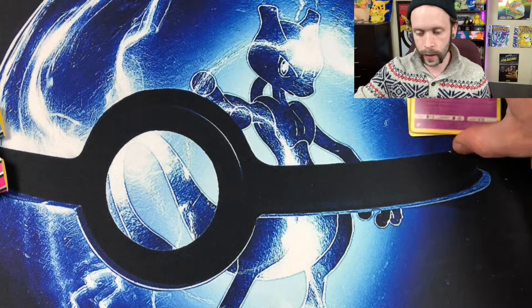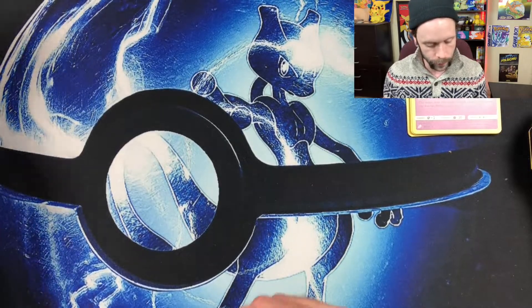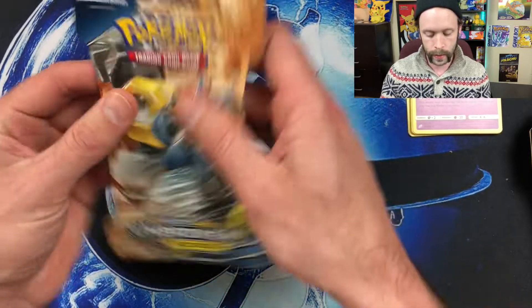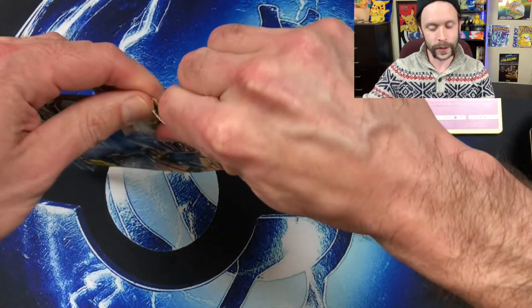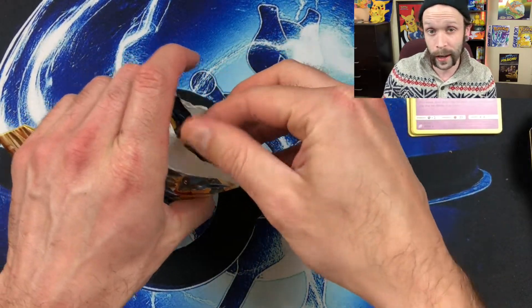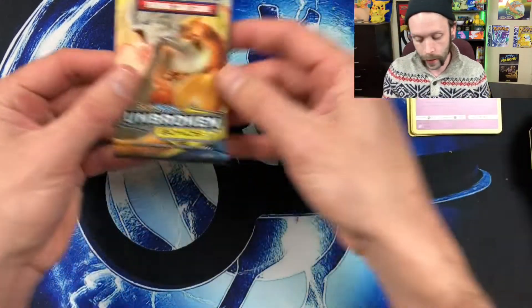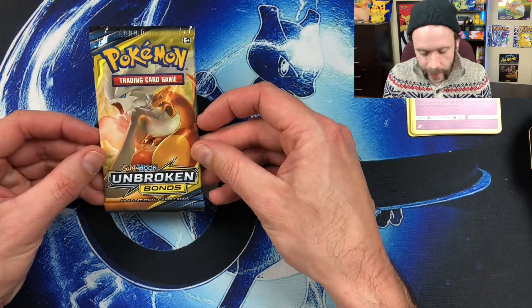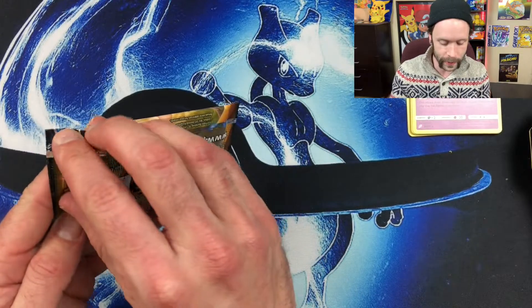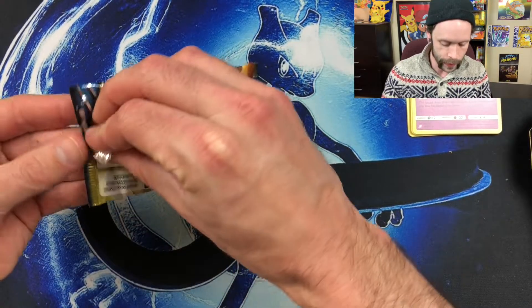Moving on to Unbroken Bonds. Still looking for that Reshizard — I've gotten just a regular GX of it, but I'd love the full art, and obviously the rainbow rare as well. And look at that — Reshizard right there on the pack art. Maybe that's a good sign, hopefully a great sign.